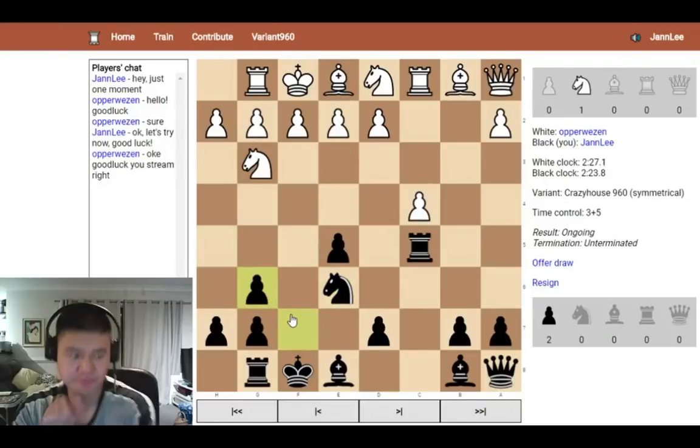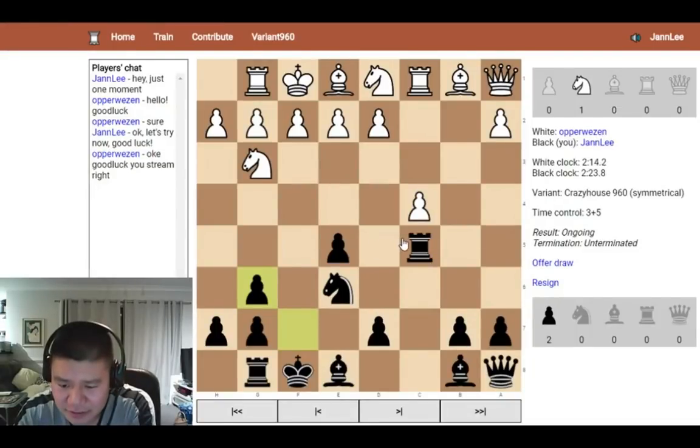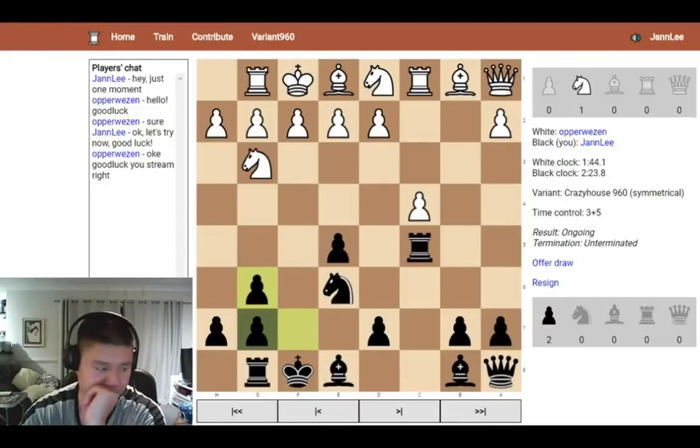We're playing at Time Control 3 plus 5. It's good for us to have a little bit more time to think, and also on stream to discuss some of the thoughts. While I've given up the piece for the pawn, it does open up the F file for me. I'm already thinking of castling, potentially. White can also castle and get out of that pin on the F file. I'm feeling like White's got a piece for a pawn and has pushed the pawns he wants to push.